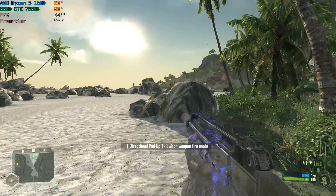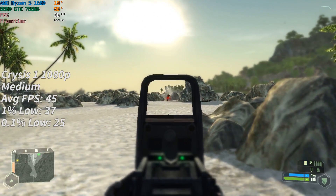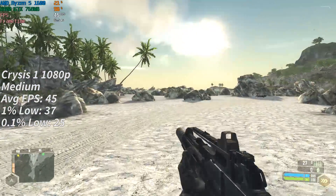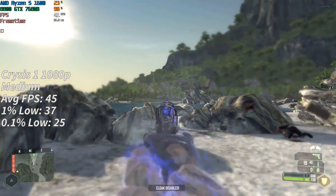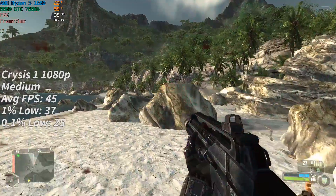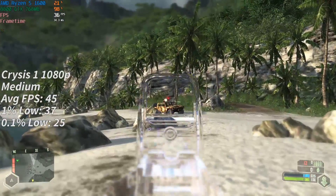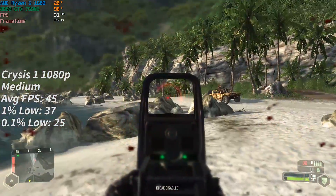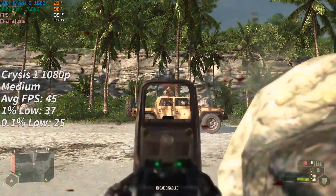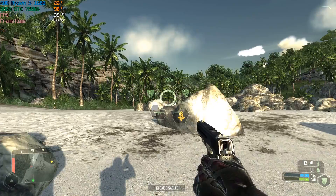But how could I test the sequel without testing the original as well? Here is the original Crysis — this actually ran very similar to its successor with around 45 frames per second, although in the original Crysis I was able to turn things up to 1080p with the medium preset, so we are running at a higher resolution than Crysis 2. For the 8800 GTX it seems to be a pretty easy task, though don't expect 60 fps unless you're willing to turn things down to low or drop the resolution to 900p or even 720p, as the action does heat up in different areas. Sticking to 1080p medium throughout should be a decent enough option for most.